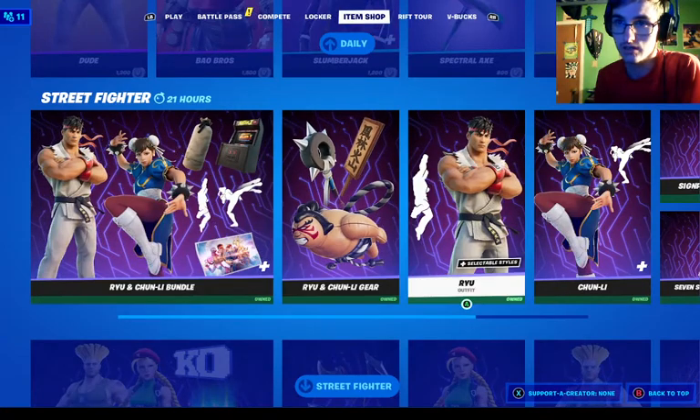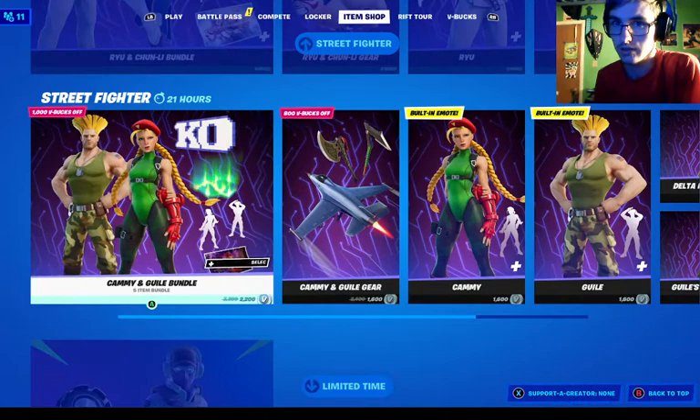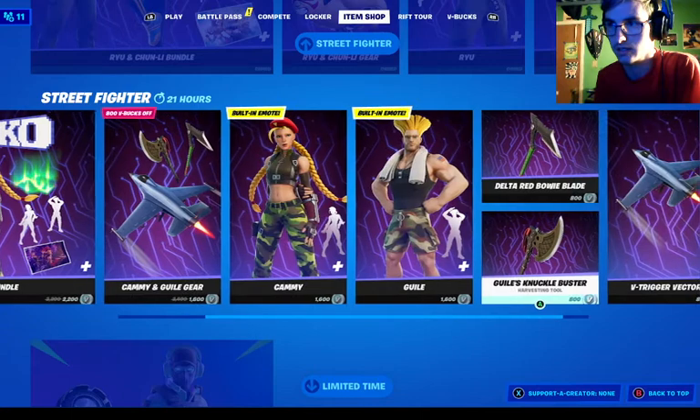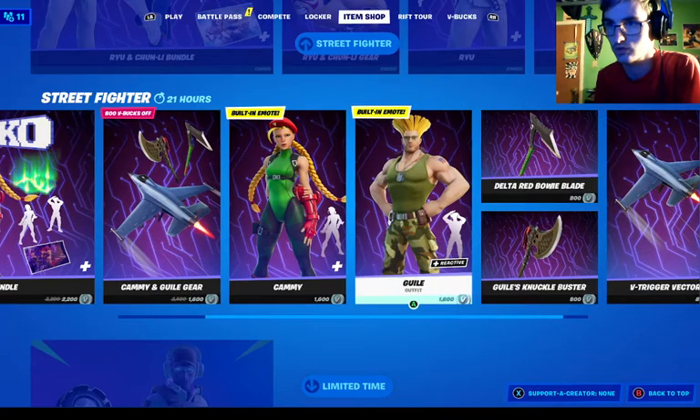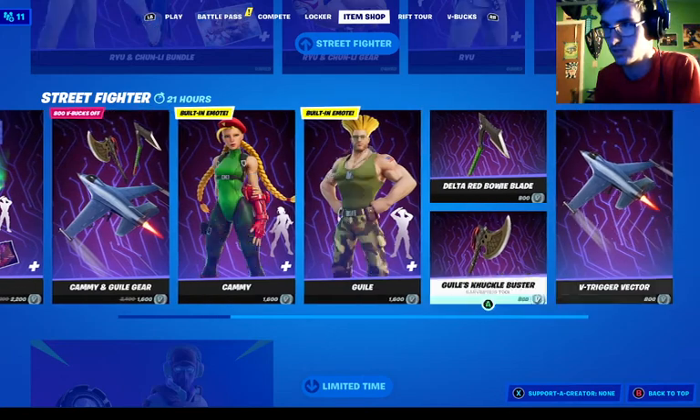Ryu and Chun-Li are in the item shop, same with Cammy and Guile — Guile, I can't pronounce it properly — it could be hard for me to pronounce.